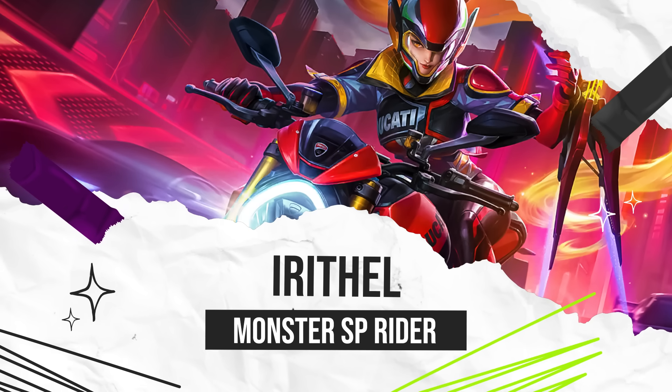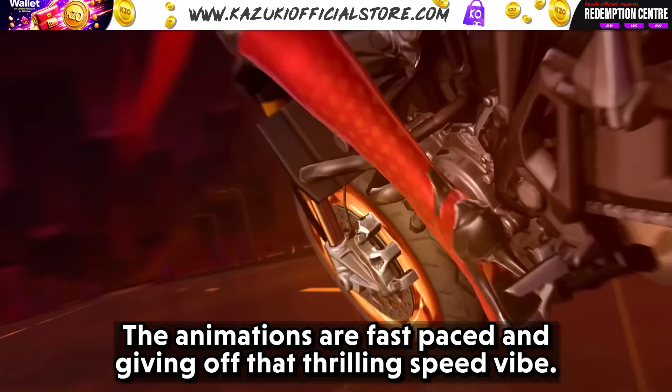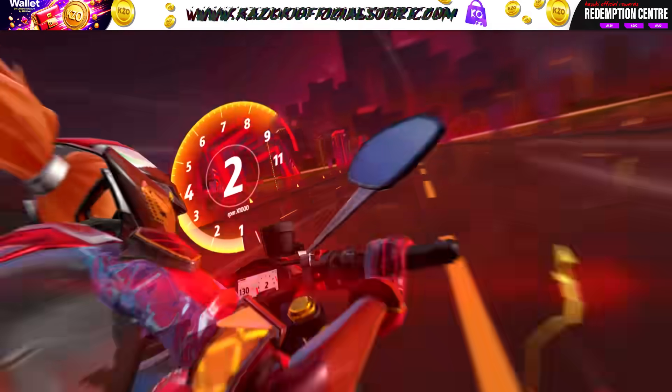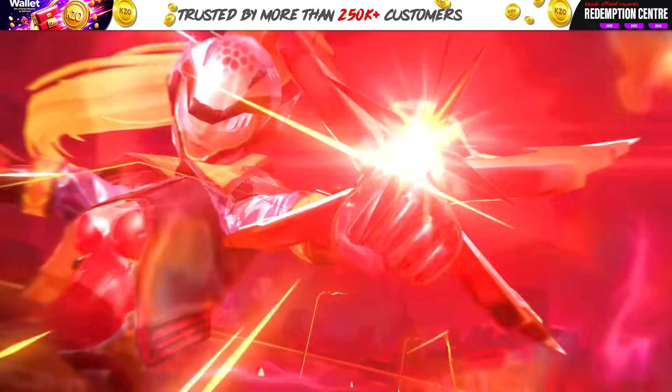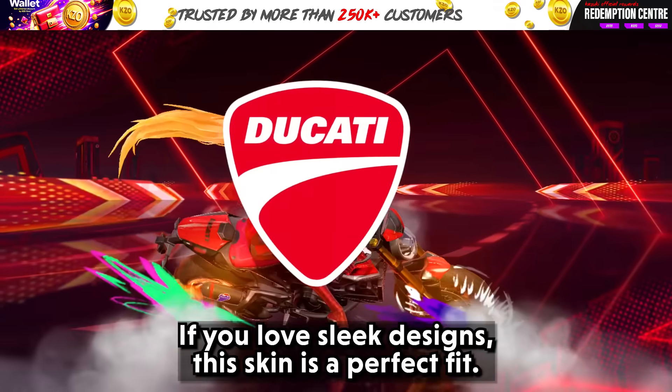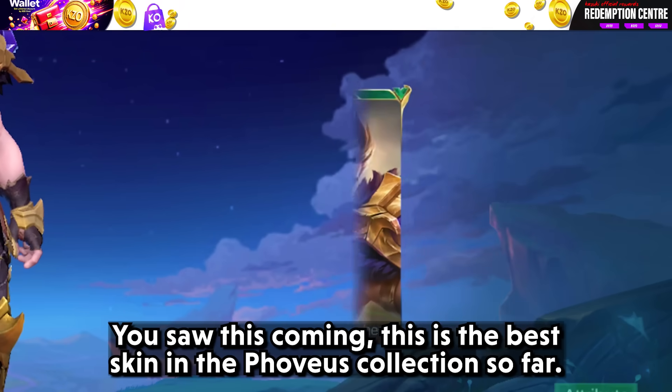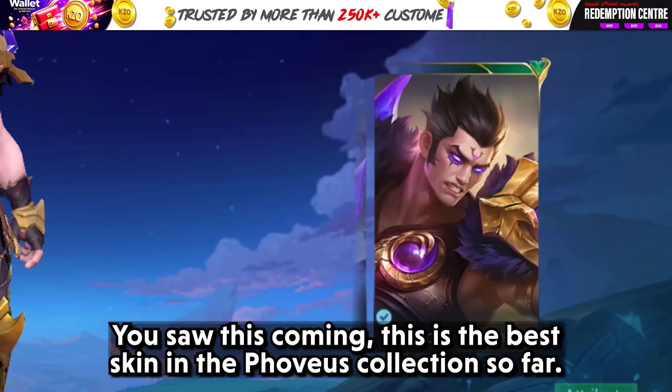Irithel and Leo look amazing in this Ducati-inspired skin. The animations are fast-paced, giving off that thrilling speed vibe, just like a motorcycle race. If you love sleek designs, this skin is a perfect fit. And this is the best skin in the Faramis collection so far — you saw this coming.